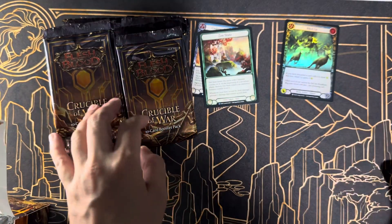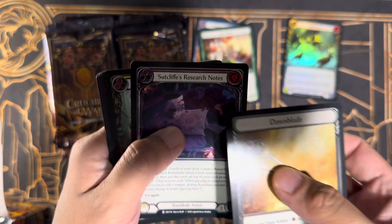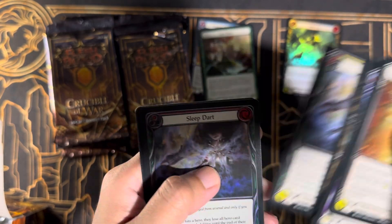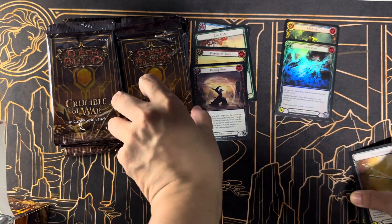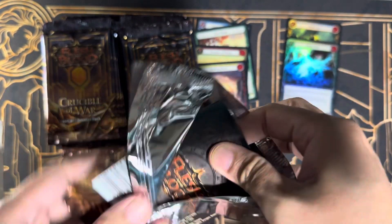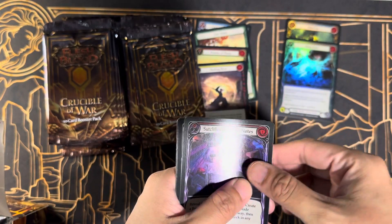We'll place the rainbow foils here. We have a Dawn Blade, Brutal Assault, Snapback, Riled Up again, Sleep Dart — another one, a red Sleep Dart — a rainbow foil, which is good. We have Rushing River and Promise of Plenty. Next pack: another Riled Up, Meet and Greet, Predatory Assault, Swing Fist Think Later, Sutcliffe's Research Notes, and a rainbow foil — Flame Death.